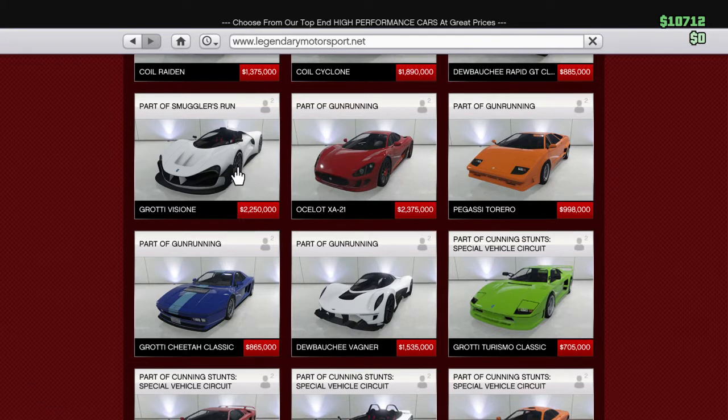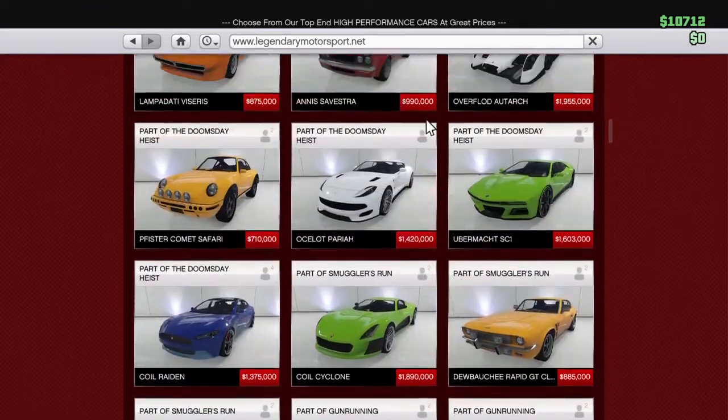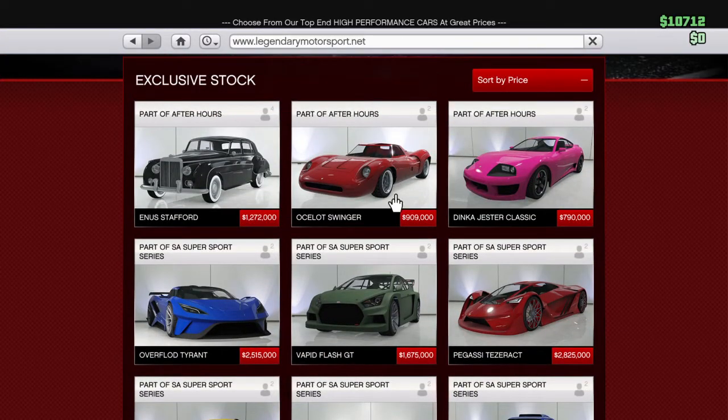Any car that has that default gray on there is going to change. I haven't tested it yet, but I'm almost thinking the Ocelot Swinger will do it as well, because the center of the rim has that generic gray but it has the chrome beauty ring on it. It still might take. I'm going to give it a try a little later this afternoon. From the looks of this car, similar to the Tyrant I have in my garage, I'm willing to bet the color transfer will work on the Vapid GT Flash here as well.